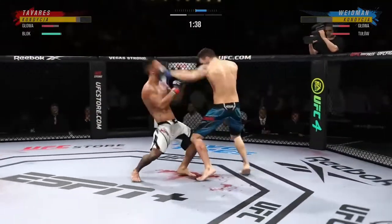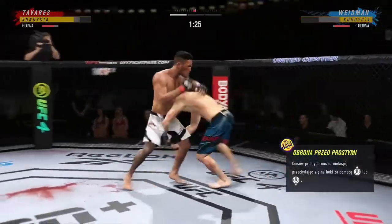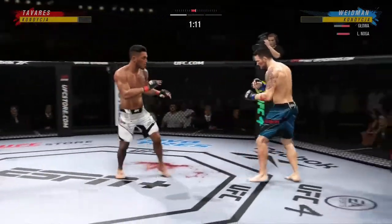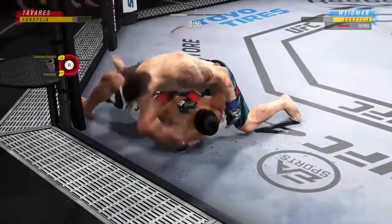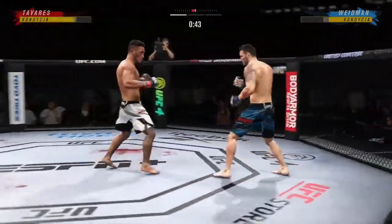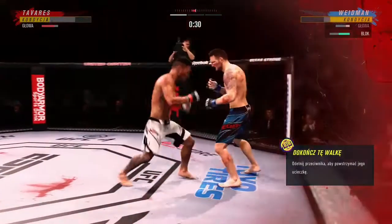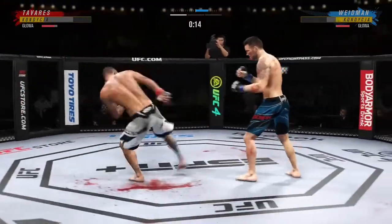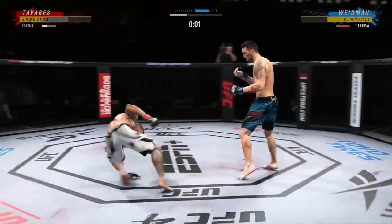Good punch lands — back and forth we go! Single collar tie, takedown defense holds up. What a fantastic strike to throw at the exact right moment. He slams his opponent down. Back to the feet, they separate. Nice kick. He's hurt — serve him up, go get him! Huge elbow. You cannot take too many of these big ones. What an end to round one!